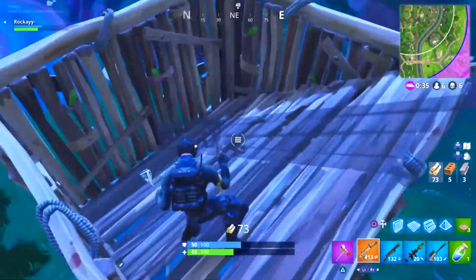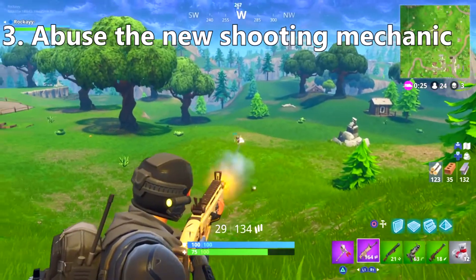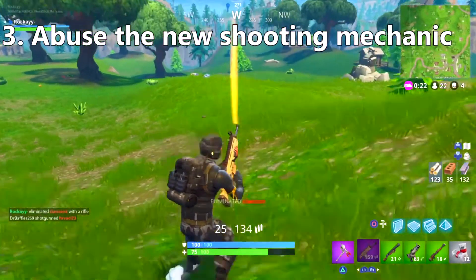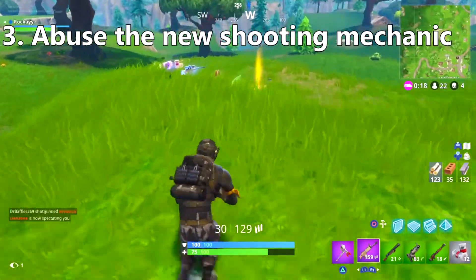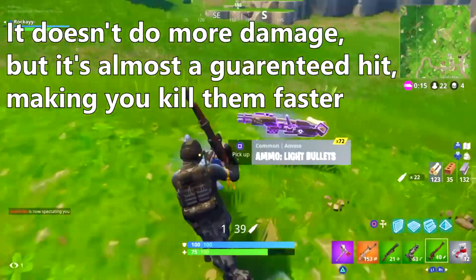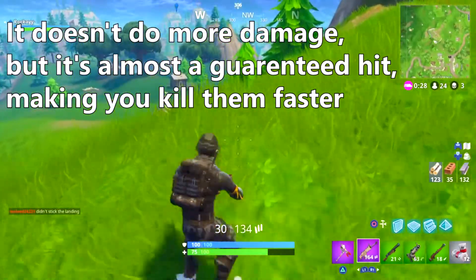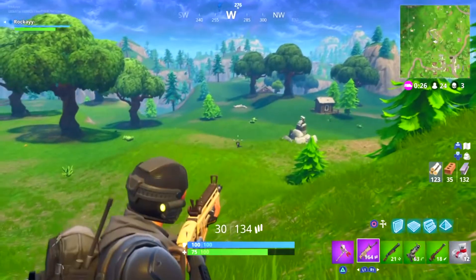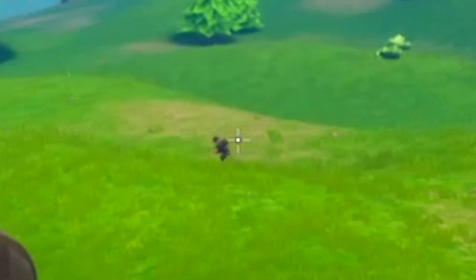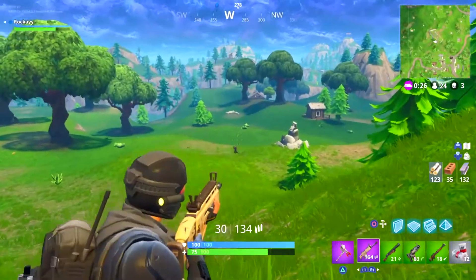The next tip is to abuse the first bullet mechanic. Basically, if you crouch, ADS, and let your crosshairs get real small, your first bullet does exponentially more damage than your other shots — meaning you'll kill the enemy faster. In this clip you'll see me wait for my crosshairs to get smaller, then pop a shot for like 70 damage and finish him. It allows you to kill people more quickly.